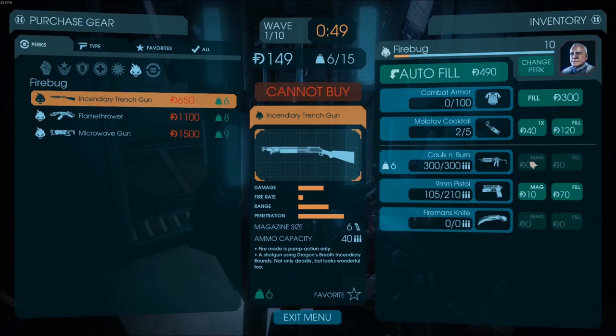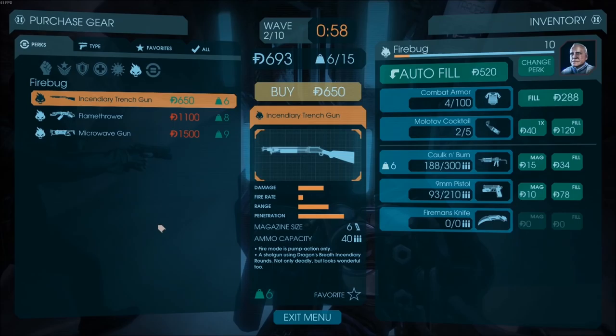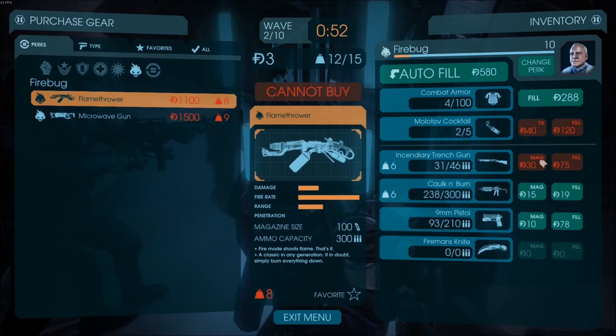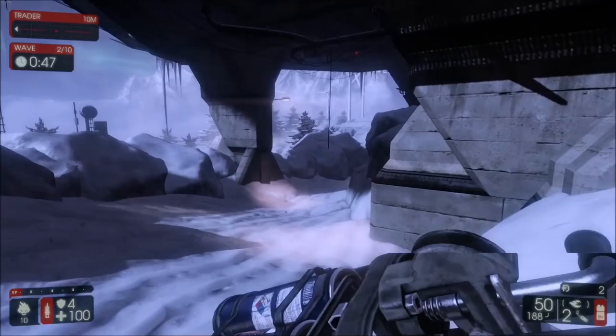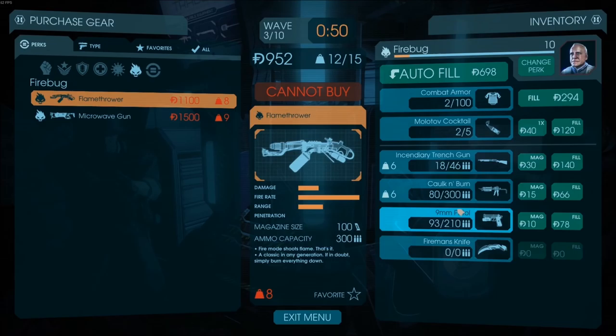The perk weapons for the Firebug: you're going to start off with the Caulk and Burn, the cheap flamethrower. It does pretty pathetic impact damage, but it does good afterburn damage. The afterburn damage on the Caulk and Burn is actually the same as the Flamethrower. The advantage of the Flamethrower is that it does good impact damage as well, making it useful for taking out big Zeds and very quick at clearing trash mobs. But the afterburn with the Caulk and Burn being the same makes it still an incredibly useful weapon, especially considering it's very cheap and very light.